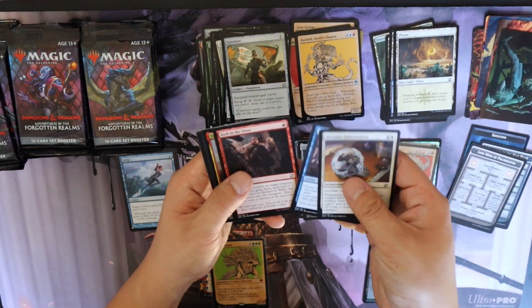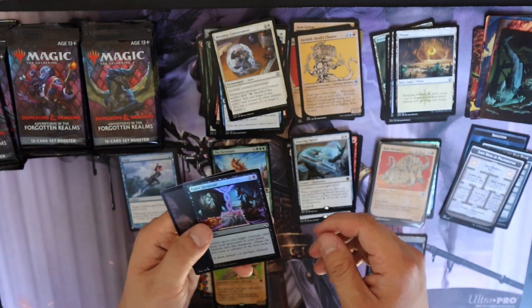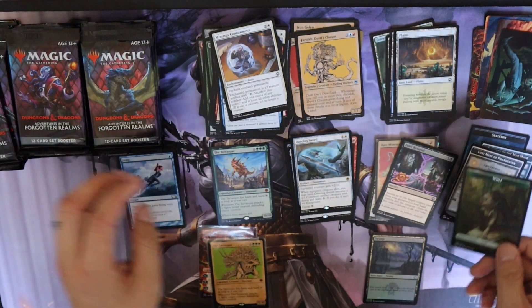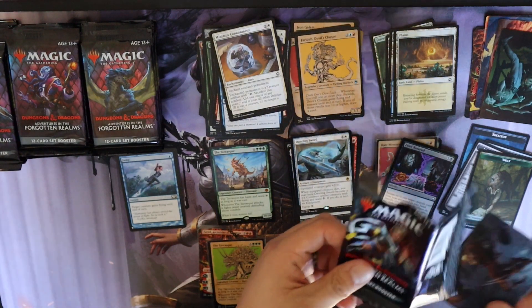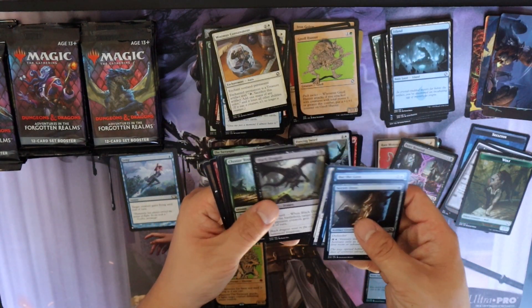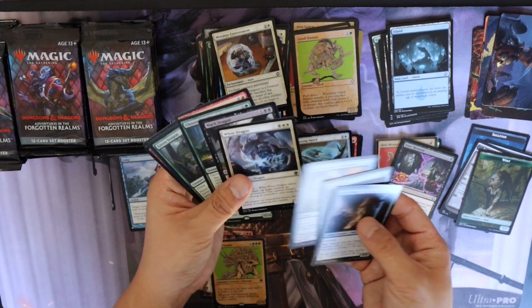All right — dancing sword, Fate's Reversal. We can reverse the fate of this box and stop pulling Tarasque — nobody needs more of that creature. Island, one, two, three, four, five, six — is that a Black Dragon? Okay cool. There are normal frame versions of these dragons — I was hoping they don't appear only in the special frame.